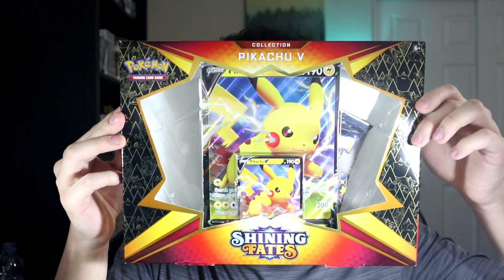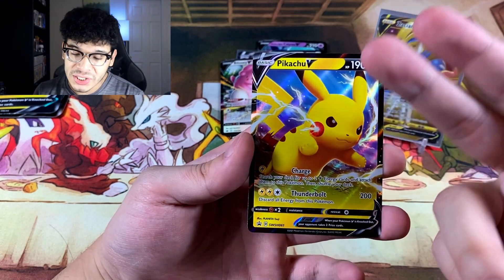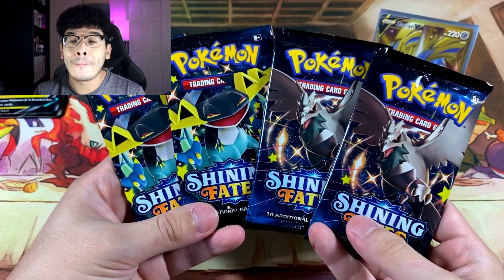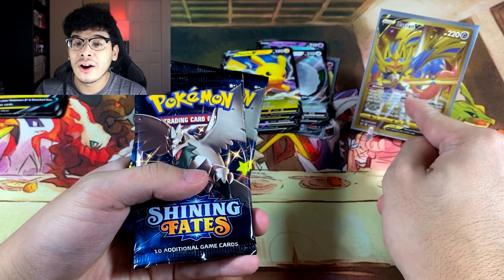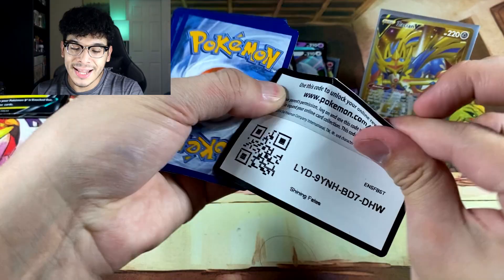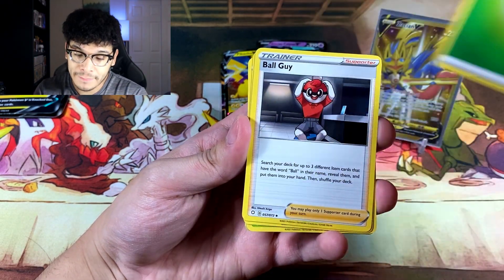When I say good, I'm not exaggerating — it is a sealed box of none other than Shining Fates, featuring the Pikachu V. I got the box opened and the first thing we see is the Pikachu V — absolutely beautiful card. Here is the code card and then we have four boosters of Shining Fates. I'm excited because there's a high chance that card gets replaced, since there are a ton of bangers within this set.